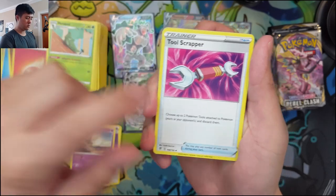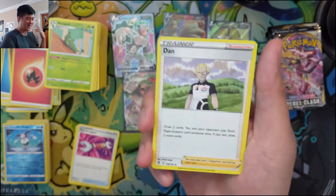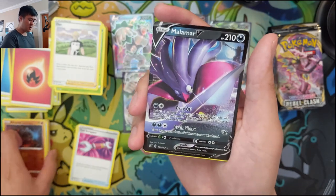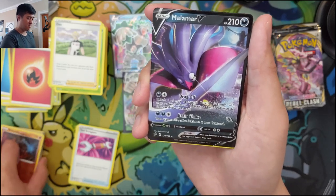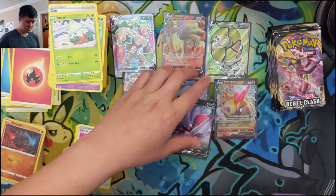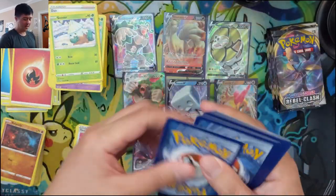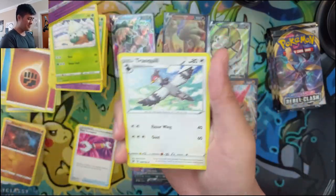Tool Scrapper — first one, could be a useful card, finally a way to get rid of those tool attachments. Malamar V — Drag Off: search your opponent's bench Pokémon to switch to their active spot, dealing 30 damage to the new active. Brain Shake for 130 — confused. All of these are kind of interesting but not too strong by design — VMAX is where the real damage starts. Seven hits, no secrets, and eight hits total is not uncommon. I'm officially nervous.